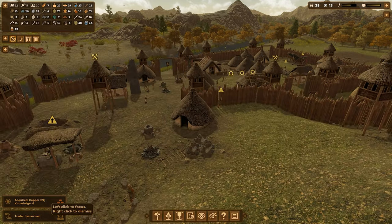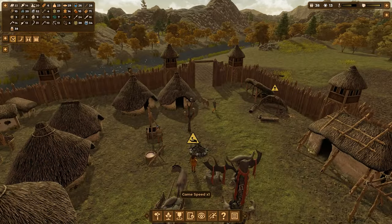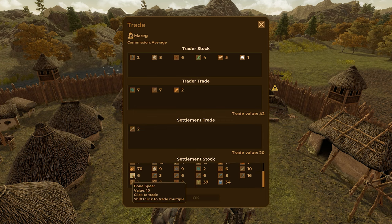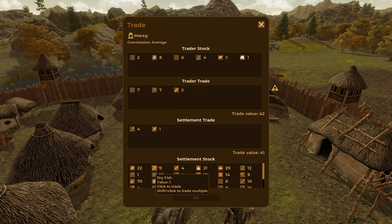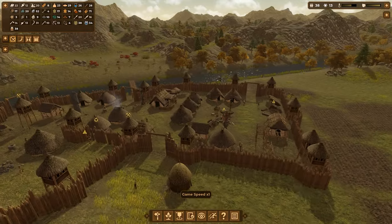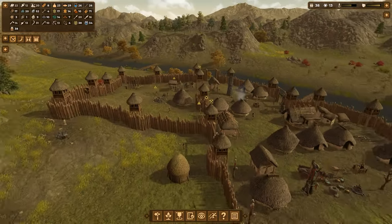A trader has arrived! I'm going to take all of their copper ore — they already have copper ingots which are too expensive. I'll take their grain; I don't need the linen cloths. I wish they had wool. They have goats but I don't need goats. I'll give them a couple of spears and two fish in exchange — take that, perfect.